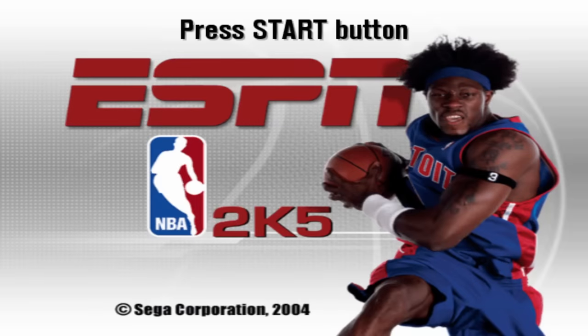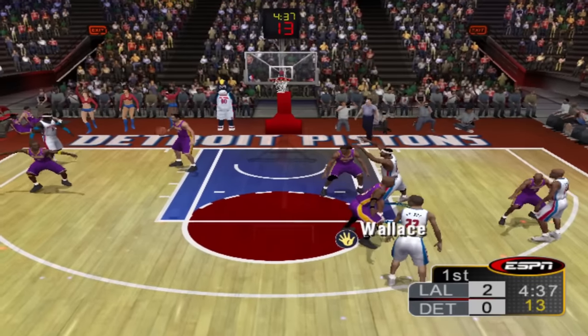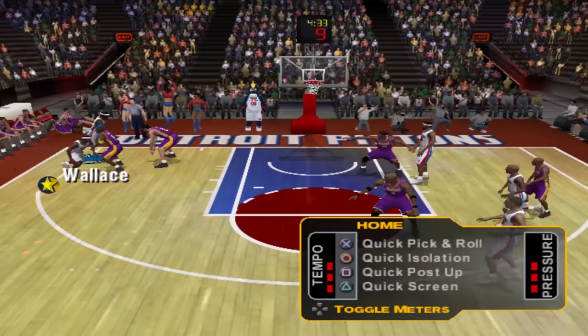Up next we got ESPN 2K5, and on this cover we have Ben Wallace coming off that NBA championship. Finally switching it up from Allen Iverson! Despite being the cover athlete though, Ben Wallace was only an 87 overall. This Detroit Pistons team — their top four players are pretty close in rating. Let's give it to Ben Wallace. Right there — how do you post up? L1 is to post up.